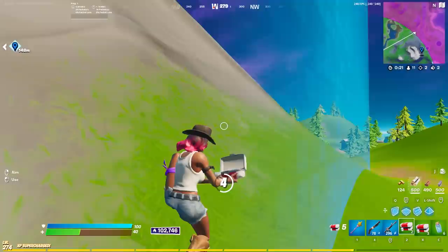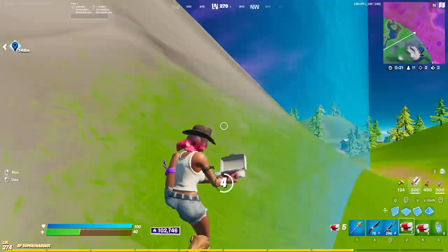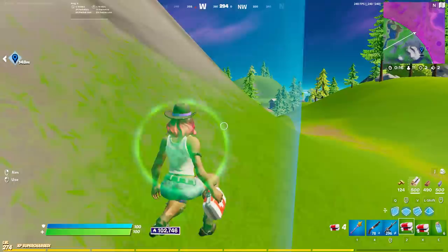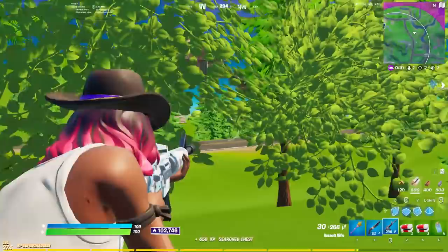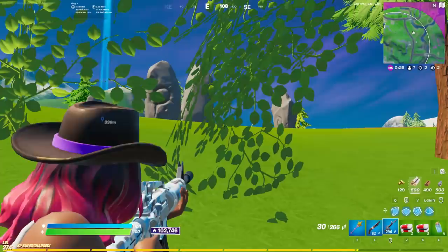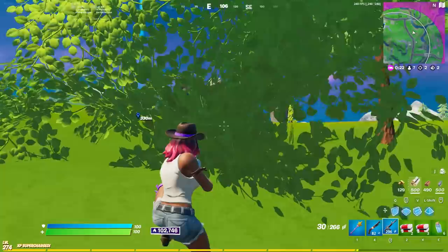If you are already here with full materials, it's really really easy to win the game because everything that matters in endgame is materials. Once you are safe, just try to avoid every single fight. Since there will be a lot of players who don't care about the tournament and will double key, it's better to not make your box. Try to use bushes or hide somewhere in a house and get a free kill.